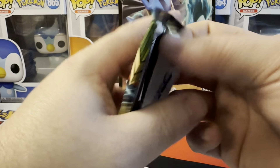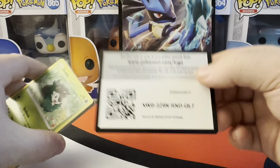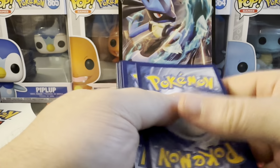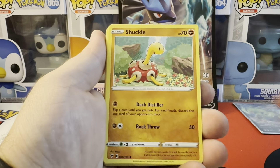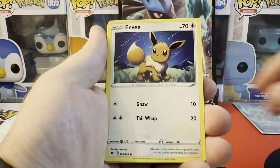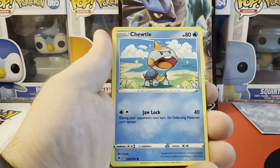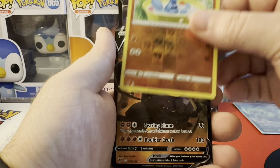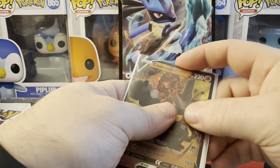I'm going to start off with this Vivid Voltage pack. We have energy, Shuckle, Dustclops, Skidoo, Eevee, Trubbish — I just have a feeling today we're gonna pull something. Shuppet, Wooloo, Wooper looking all surprised, and a Colossal V. And by something I mean like something decent, like a V card.